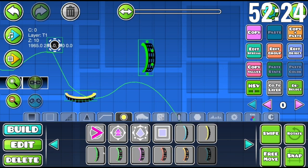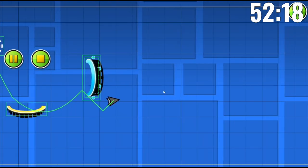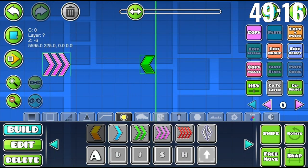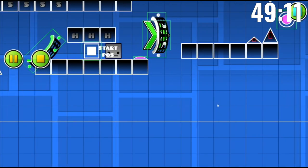A wave would be nice — I like waves. So right here there'll be a wave. Then I feel like a ship section. Yeah, it's gonna be a ship all the way for the buildup. I think I'm kind of lazy.